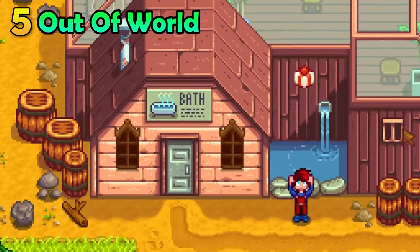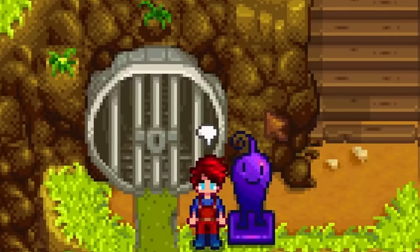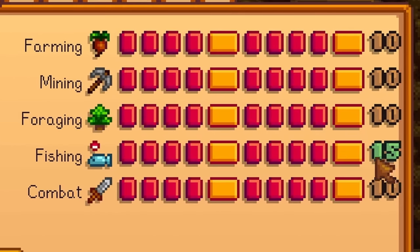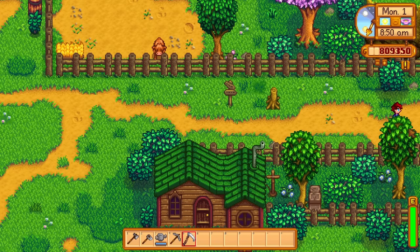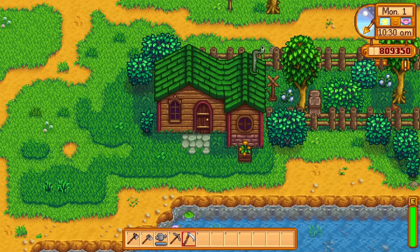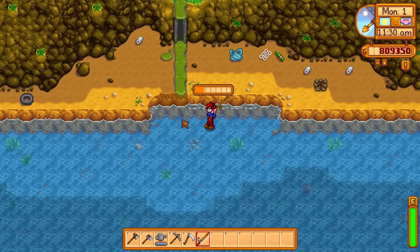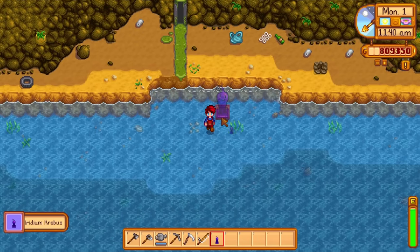There are a bunch of secret gifts you can get from fishing, but they are all kind of boring except for the amazing Iridium Krobus. The problem is you need to be at level 15 fishing to get it. Or do you? Just stand right above Leah's cottage and spam the attack button. This will make you slowly edge forward and eventually fall off the map — this is the out of bounds glitch. Then walk down until you end up walking on water, walk to the spot where you'd normally get the statue, and cast your line. Using this method, you can get the legendary Iridium Krobus on the second day of a brand new playthrough.